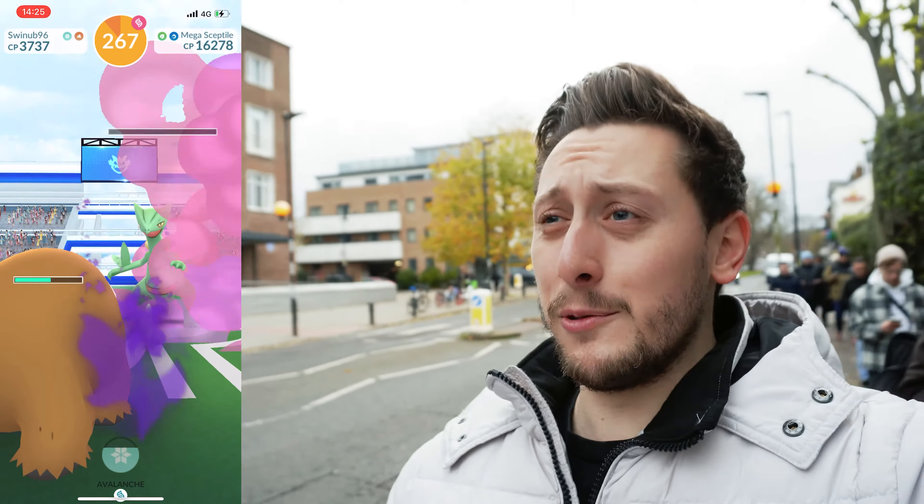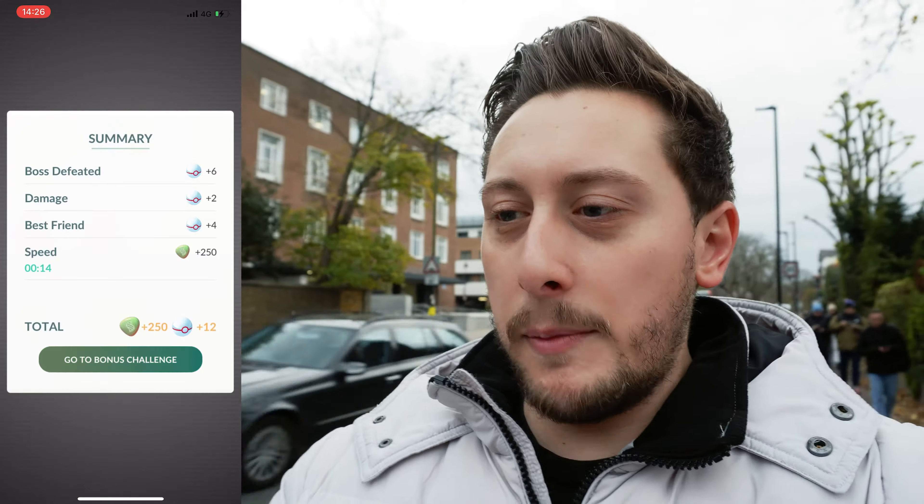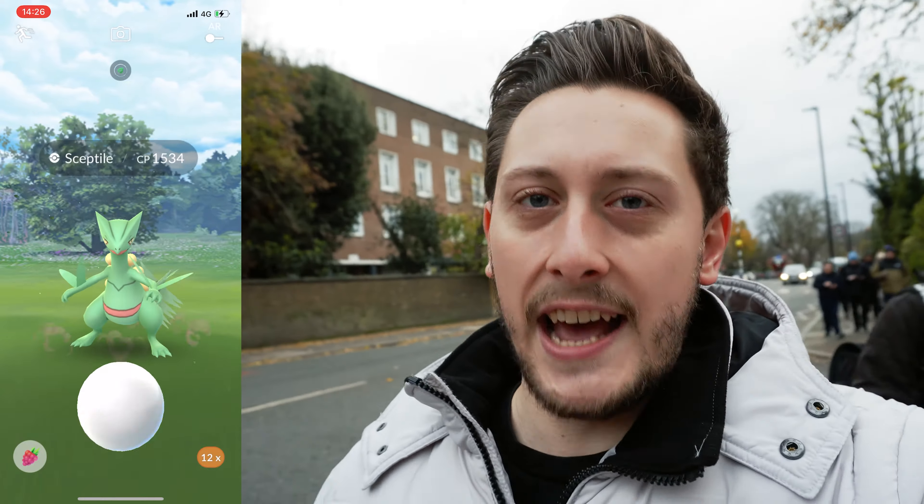I'm wearing my Sceptile Discs color, shiny-inspired logo - Trico colors. The original logo for the merch is based off of the shiny Trico colors, it's my favourite. Got a Rare XL for that one. With the Shadow Mamoswine doing most damage - 250 Mega Energy and not a shiny, 1534.